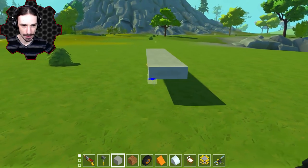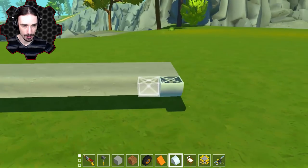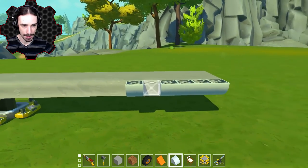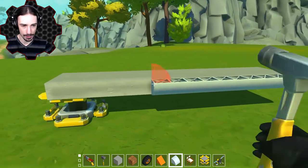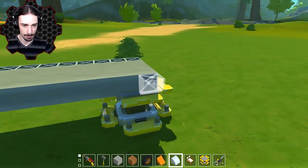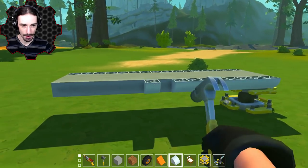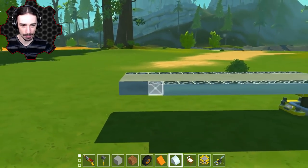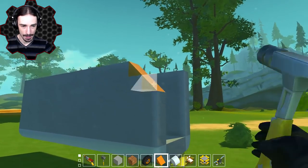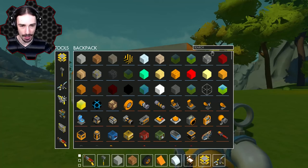So you guys want a taco? Well, I guess we're going to start with the bottom of the taco here and give it a nice curve. I don't know what you put in your tacos — I put usually just like meat, hamburger, lettuce, cheese. I don't like tomatoes, so I don't actually put tomatoes in my tacos. I feel like the taco needs to kind of curve down on the ends though. All right, so we have the shell.